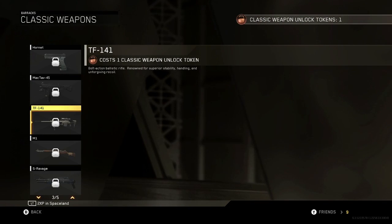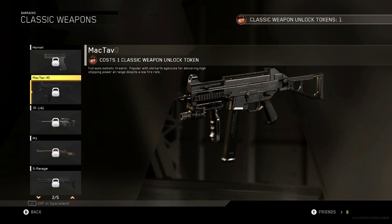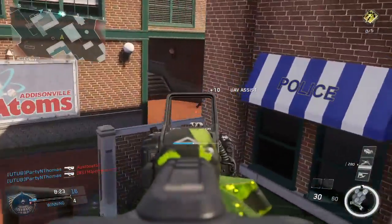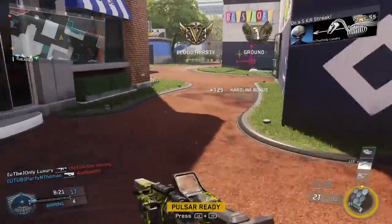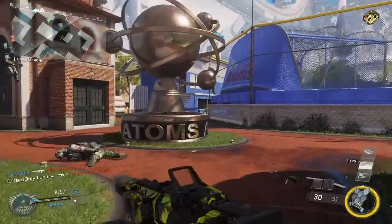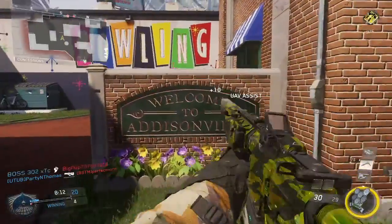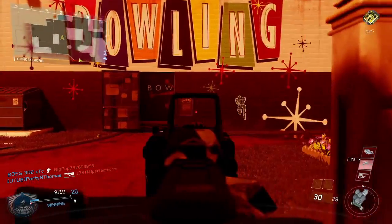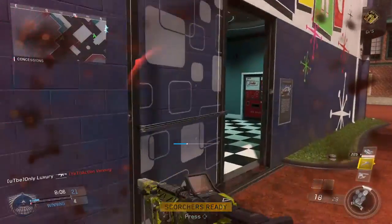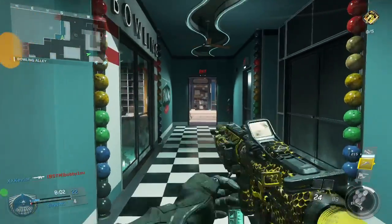For my unlock token for the classic Call of Duty weapon, I chose to unlock the Mac Tab 45 — that's like the UMP. It's a really good gun; I've seen it on other YouTubers' channels, I'm using it and it's really good. The next gun I'm going to unlock with a classic token is that pistol — it's supposed to be really good too, it's a full-auto pistol. In this gameplay I get a 30 KD, so this video is going to be about how to raise your KD.